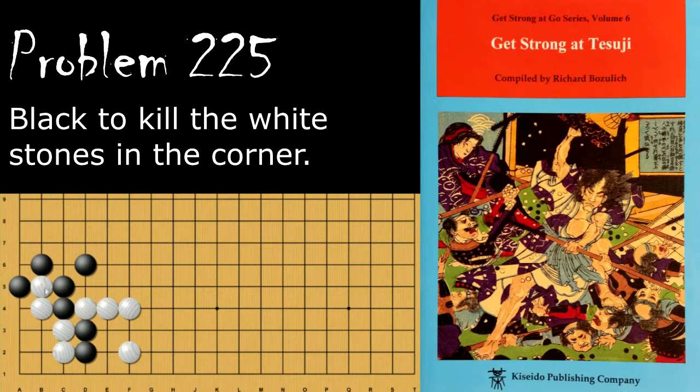Problem number 225: black wants to kill these four stones in the corner. Black's move is the clamp, and after white connects, black will hane to connect up with these stones, and with this white is captured. White can try atari but can't take the last liberty without connecting first, and likewise if white tries to atari the single stone it'd be self-atari so it can't do that. If black cuts immediately, white will force a capture by atarying the stone, and after black captures white will come back and capture the two stones — not as good a result.